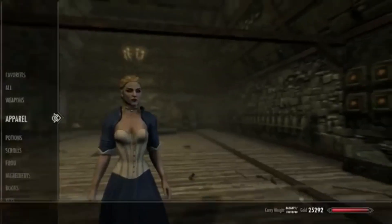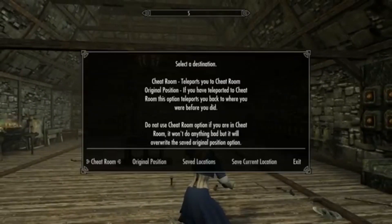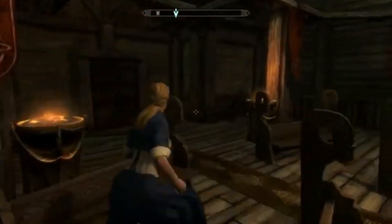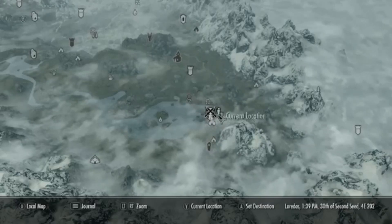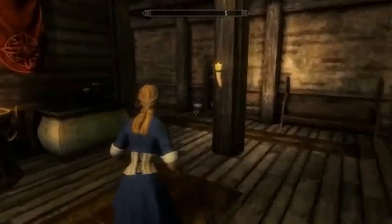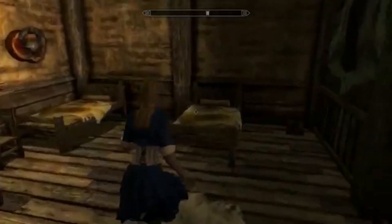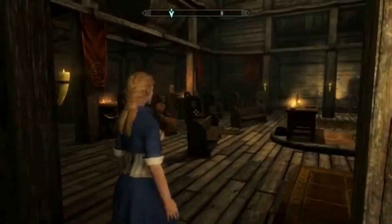You also get a few necklaces. Now for the location — I almost ended the video before showing you where to get everything. If you're in the Rift, go to the Temple of Mara — M-A-R-A — and head inside. Immediately take a right into this room. There's a little chest in here. They may freak out because you're stealing, but hopefully none will see you. Anyway, that's pretty much it — thank you guys!